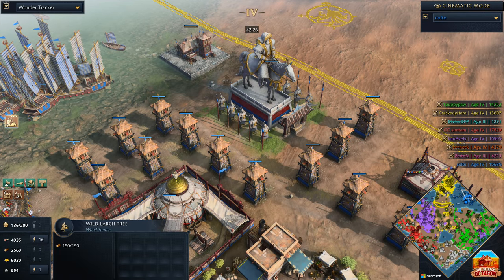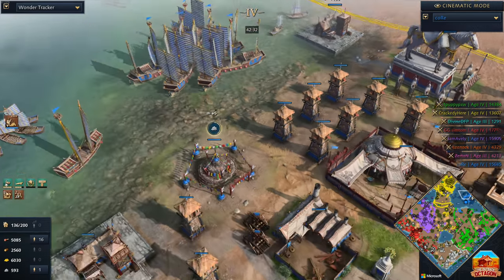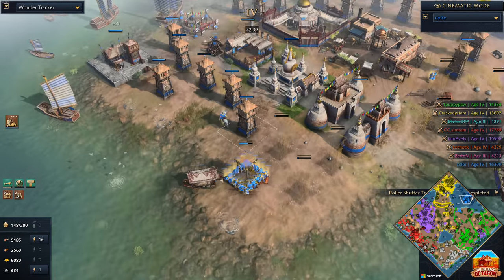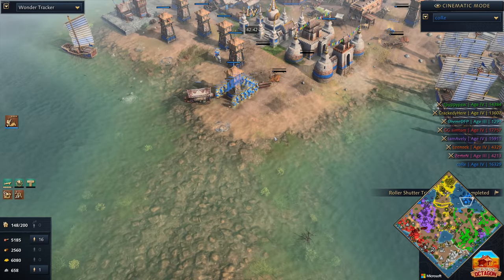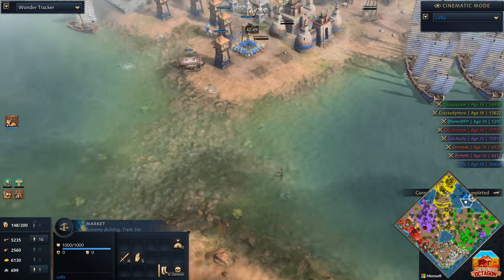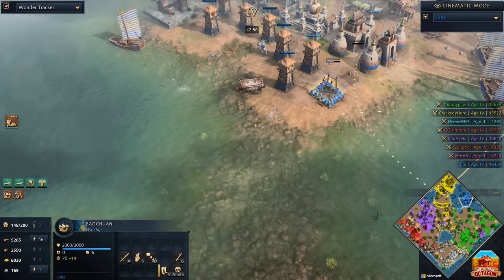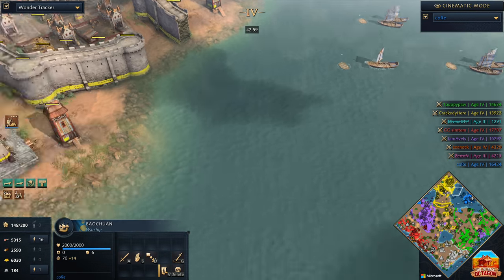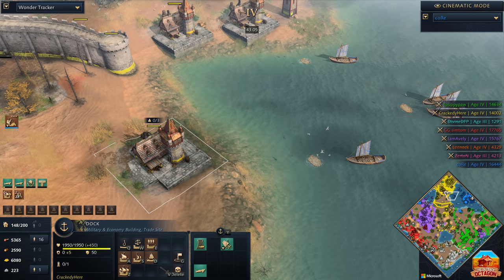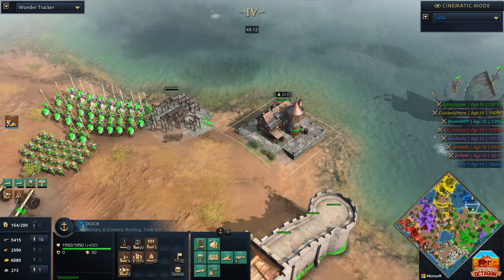Kor now sits. Oh my god, is there a land passage? No way you can get across there — surely not. When did that happen? Did he build the wonder and then the land passage came? Well, Kor's looking very strong. The bow chads are just chilling out — interestingly he's not being aggressive with them. If I was Kor right now, I'd be pushing up and taking out all the outposts on the shore, taking out all the docks, preventing my enemy from getting out onto this position. We now see docks coming up. Carrots coming out for Puppypaw — players are going to be turning their attention towards Kor.